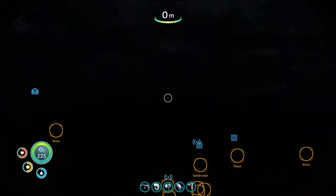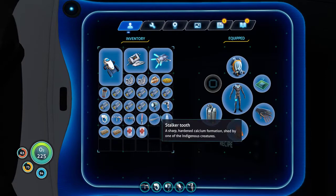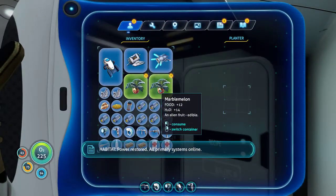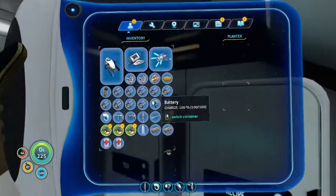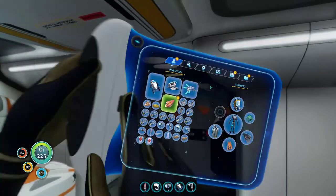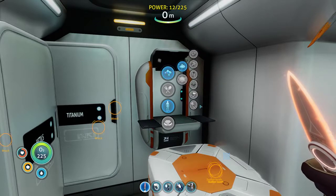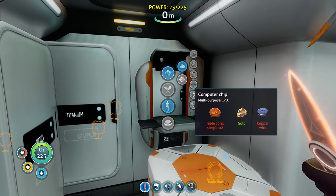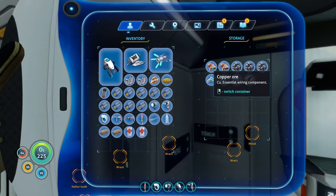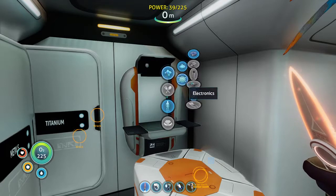Oh right, it's night time. The Advanced Wilding Kit needs a Wilding Kit, Gold, and an Uncompetitive Chip. That's kind of expensive. It doesn't seem impossible, though. Let's figure something into copper wire.